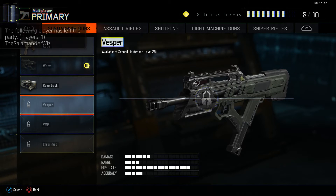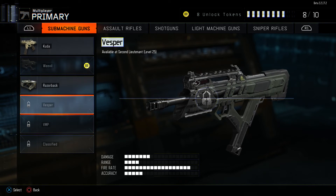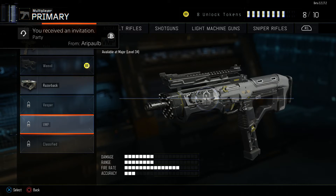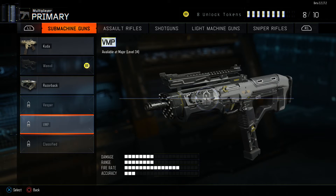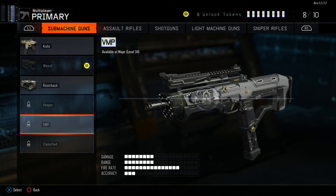Now we have the Vesper and VMP — some of these are classified so I can't read all the descriptions. Looking at the Vesper's stats: damage is pretty good, range is not that great, fire rate's pretty high, so it could be a decent weapon. Then the VMP has a decreased fire rate but increased range, so I think the VMP is the better all-around weapon than the Vesper just by looking at the bars, though it has a bit lower accuracy.